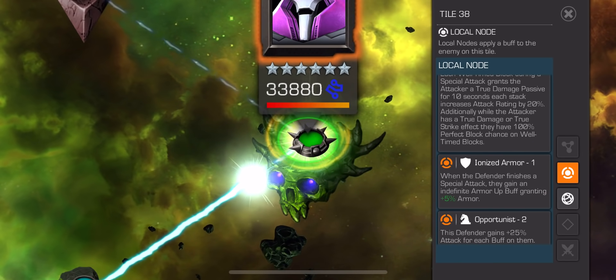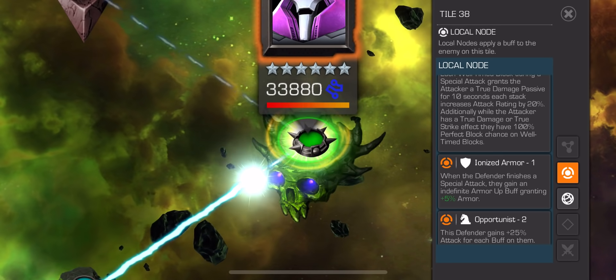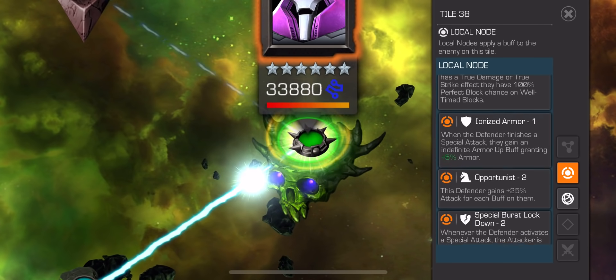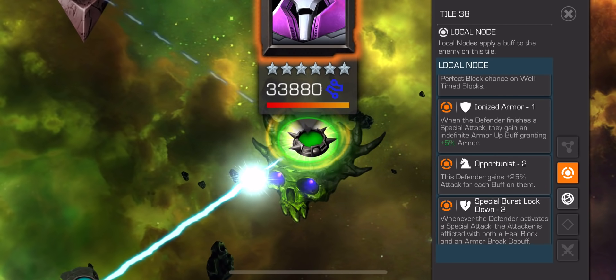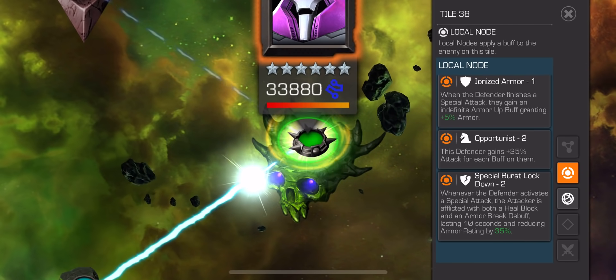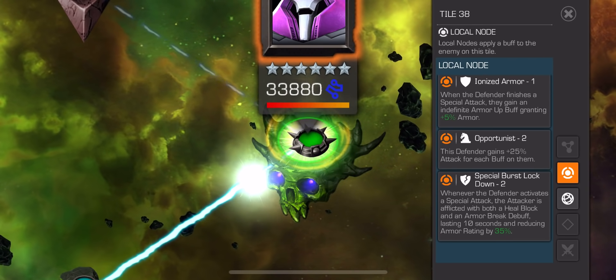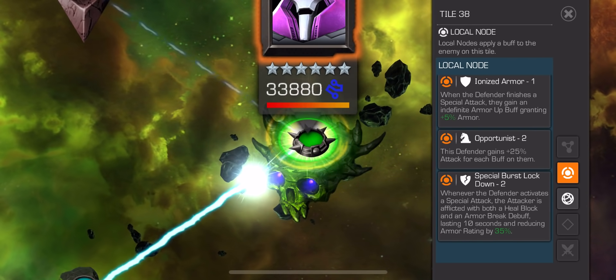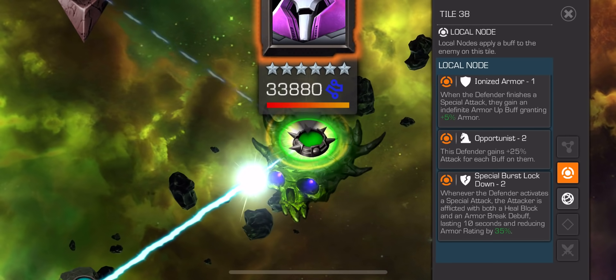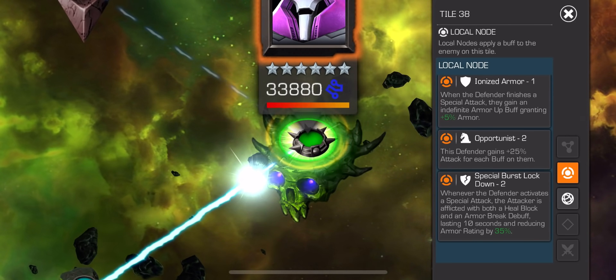Ionized armor: when the defender finishes a special attack, they gain an indefinite armor-up buff. Opportunist: the defender gains 25% attack for each buff on them. And then special burst lock down 2: whenever the defender activates a special attack, the attacker is afflicted with both a heal block and an armor break debuff for 10 seconds, reducing armor rating by 35%.